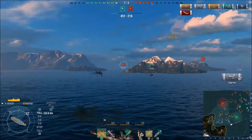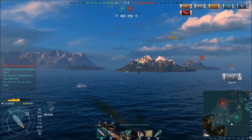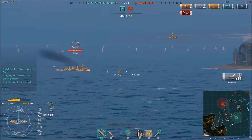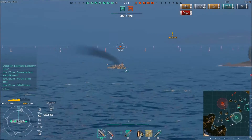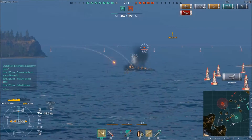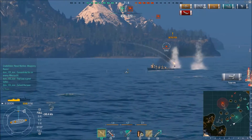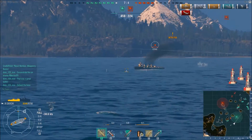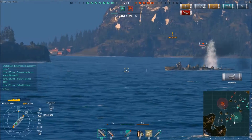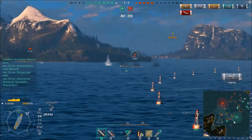He fires at me, so as soon as he does I go ahead and turn, and that's when I spot — I think that's a Wakitake, or Tachibana — a Japanese destroyer. He comes around the corner and I've definitely got him beat when it comes to gunnery. I need to make sure I don't close the range too much so I don't eat any of his torps. This is actually the perfect range because he's not going to be able to shoot me very effectively.